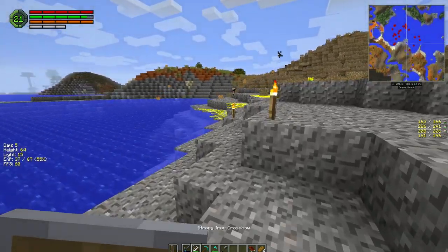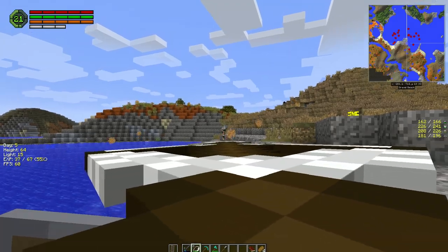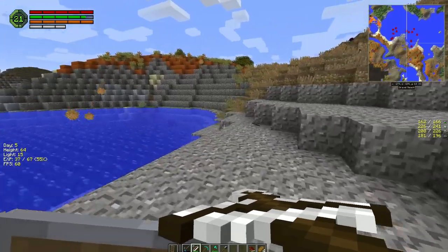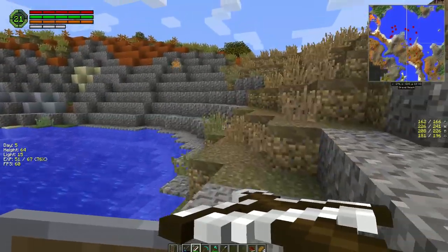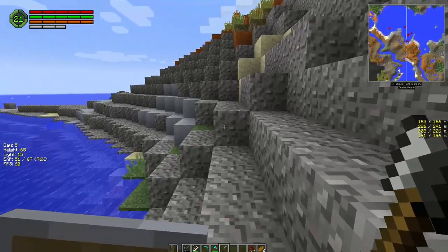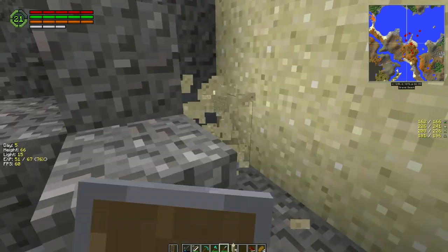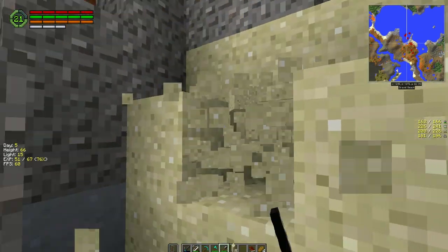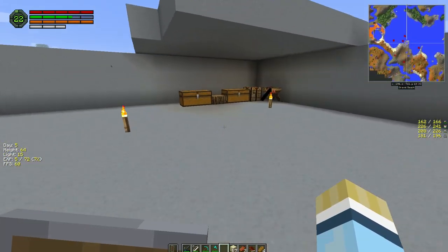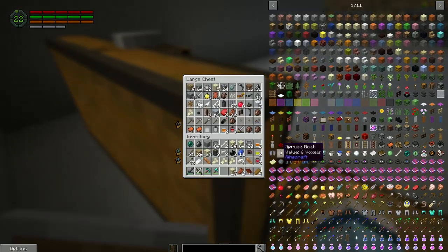We need to go and get some sand — there's some over here. Let's hit F7 to get rid of that. Eventually we're going to start making stone crossbow bolt heads. This is just for concrete. And we're back — okay, so we got a lot of materials there, which is awesome. Let's put these guys in here. We got lots of healing too which is amazing.